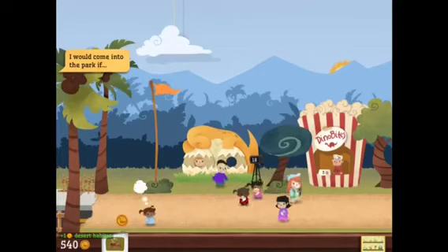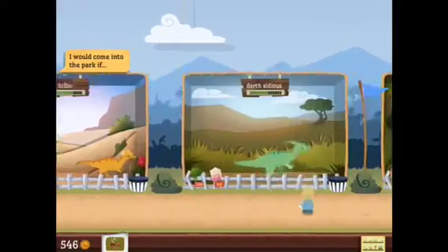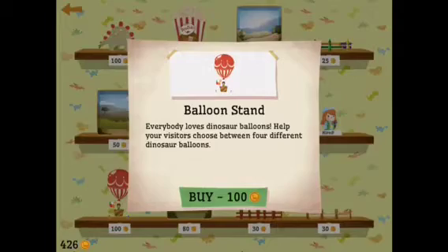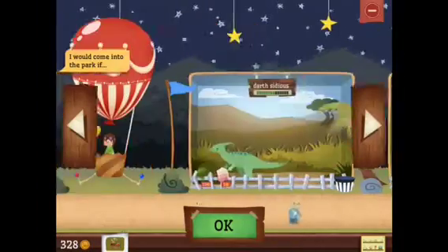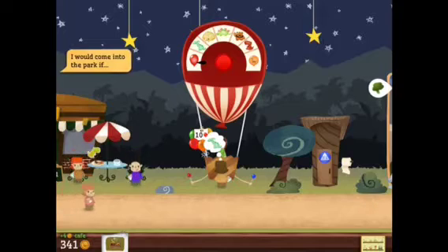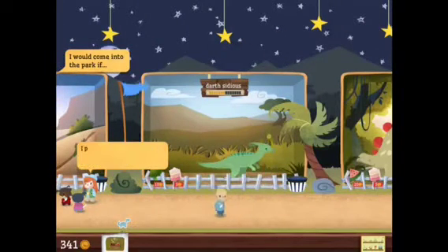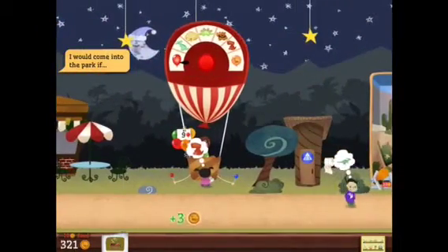Now the tour is starting. Since we're almost back up to where we were when we started, let's buy some land and build the hot air balloon stand — I guess you just buy balloons here. Put all the attractions in a row because as the tour group goes down, she'll stop at each one. Let's feed our dinosaurs too.